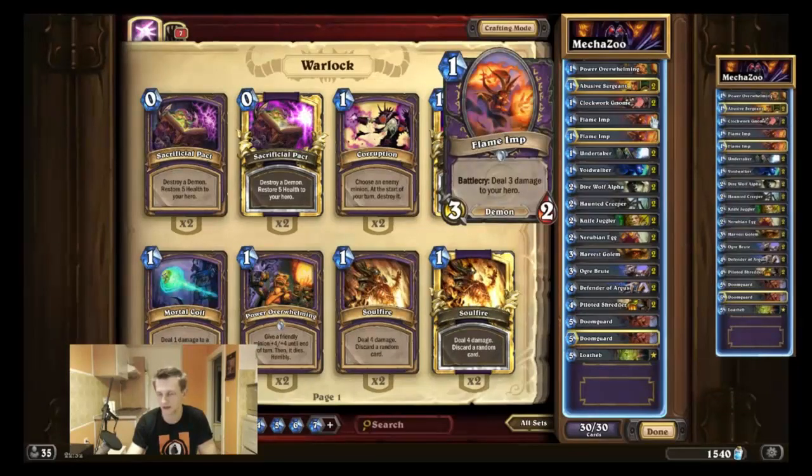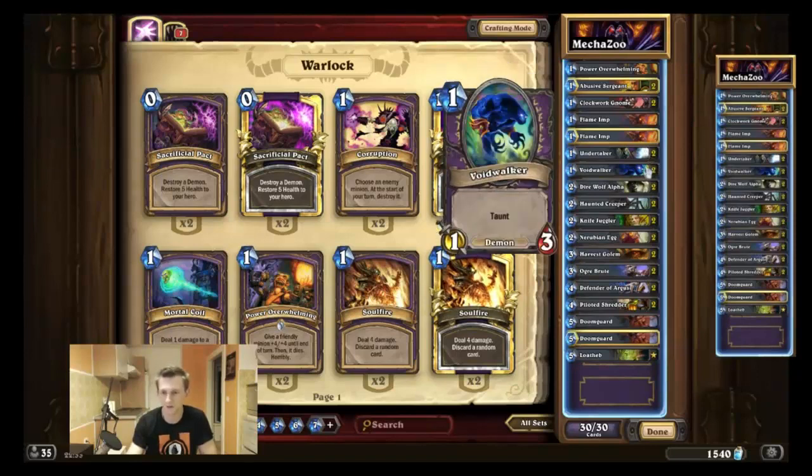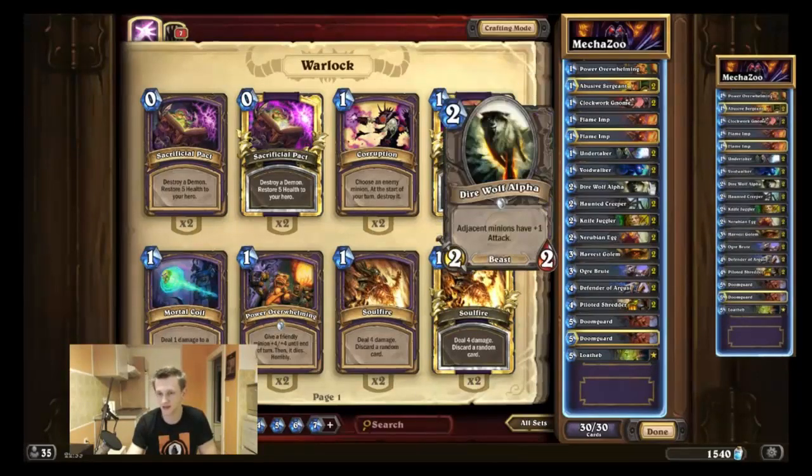Flame Imp is the best one-drop in the game. It deals a little bit of damage to yourself, but that doesn't really matter since you play Zoo and the games will end quickly anyway. You play Undertaker — it's the best scaling late-game one-drop in the game. You play as many good Deathrattles as possible to support the Undertaker. Dire Wolf Alpha is a very strong one-drop since you play cards like Dire Wolf.